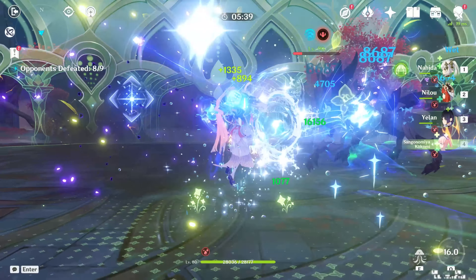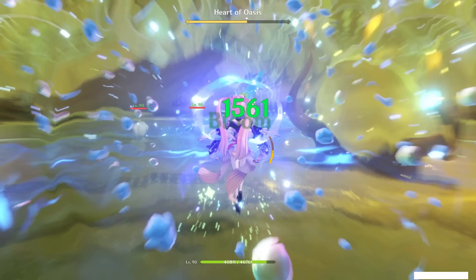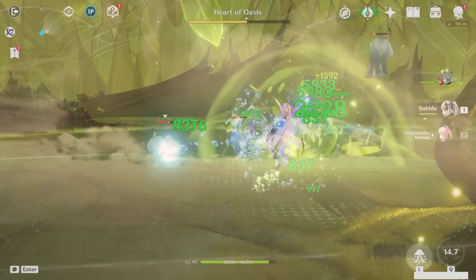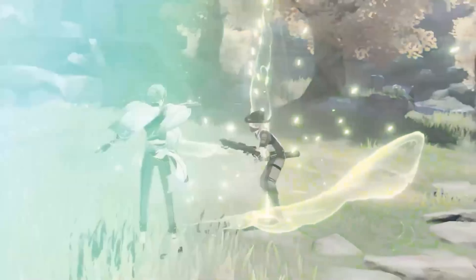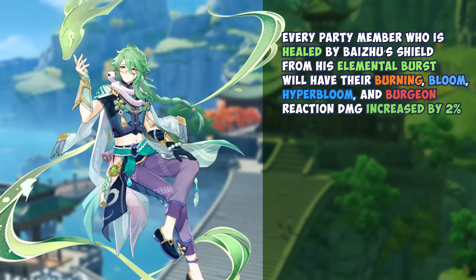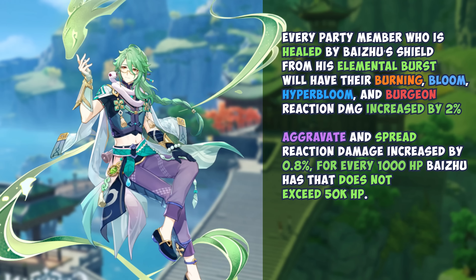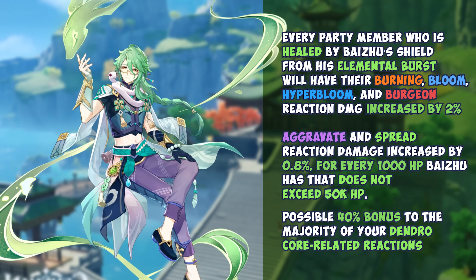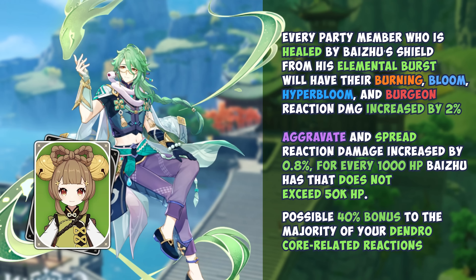Baizhu has just the right vegetative seasoning for your Dendro cores. If we take a look at his A4 passive: every party member who is healed by Baizhu's shield from his elemental burst will have their Burning, Bloom, Hyperboom, and Burgeon reaction damage increased by 2%, and their Aggravate and Spread damage increased by 0.8% for every 1000 HP Baizhu has that does not exceed 50k HP. This essentially means you could be looking at a 40% bonus to the majority of your Dendro core-related reactions, and this is what truly separates Baizhu from Yao Yao as a unit, aside from his ability to provide some shielding.